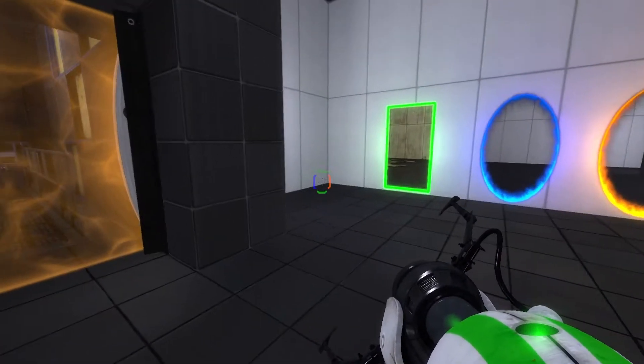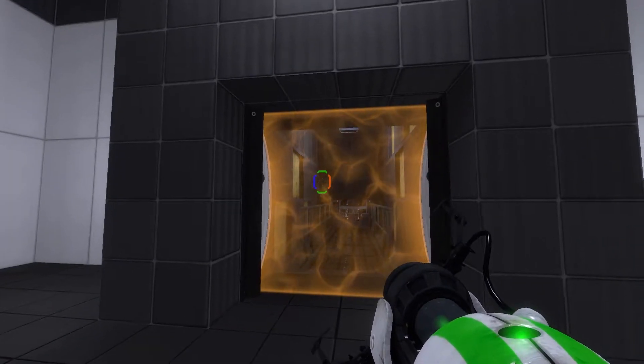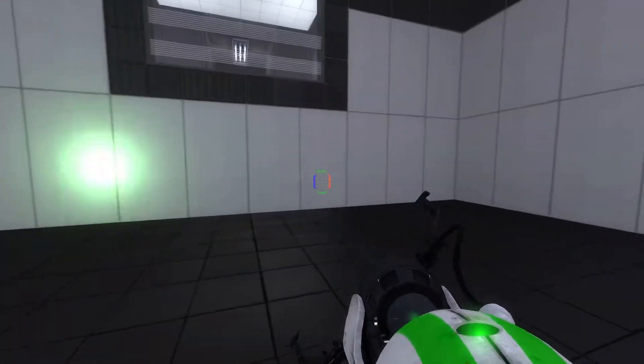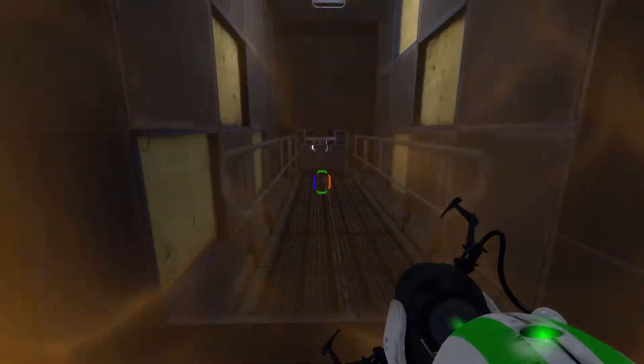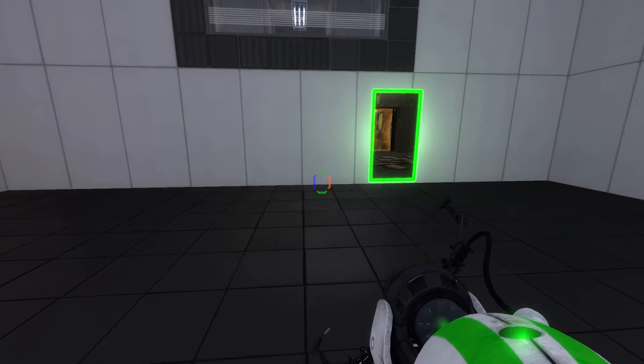I do have that a bit backwards, but that's all right. As you can see on this side it is orange, and on this side I can shoot the time portal all I want. If I go through here, I can't shoot it at all. I have to go through where it's green in order to actually shoot the time portal.